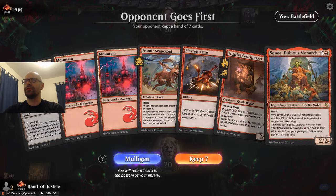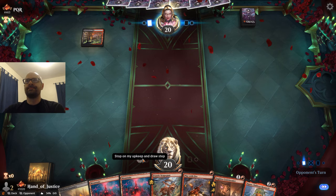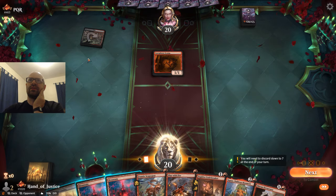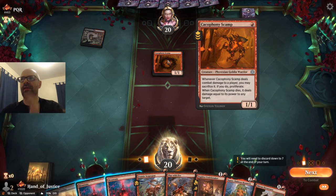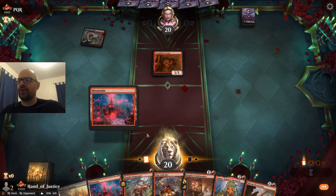Opening hand looks great — we've got one, two, three spells and three land to go. We're up against Rakdos. I think this is the Sellsword variant where they try to pile everything onto a Cacophony Scamp and then just pump it up and do a bunch of damage and win in like turn three or something.